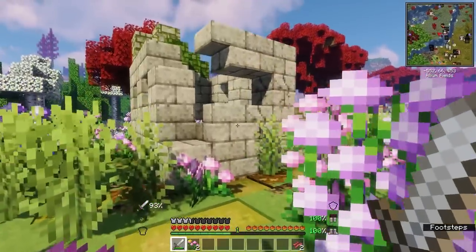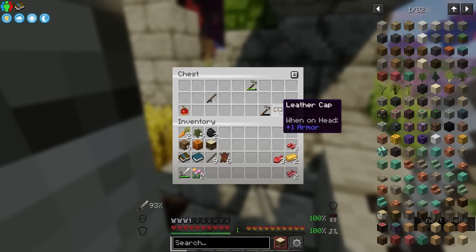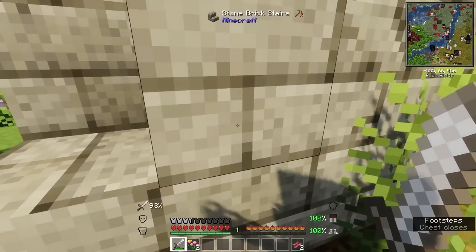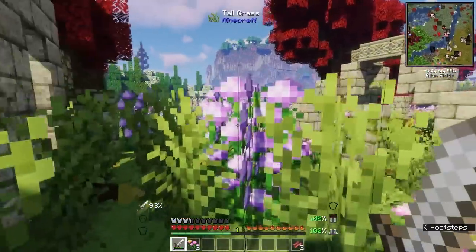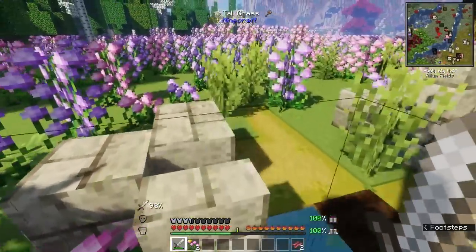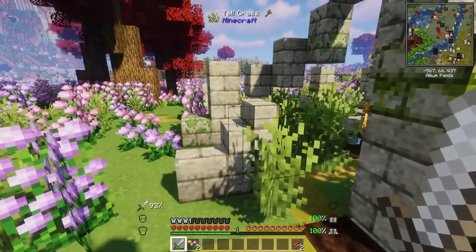This is even better than the waterfall — look at that right there! That's a view. I mean I can always chop down these trees and add a little more greenery to make it look better, but these look so pretty. I love a place where the sun beams down next to the water. Oh my god, this looks so good. I hope there's no pillager stuff nearby because that would be annoying. Wow, this place looks super good too! There's a fishing rod here that I don't really need, but I'll take it.